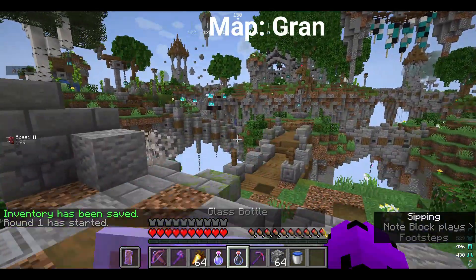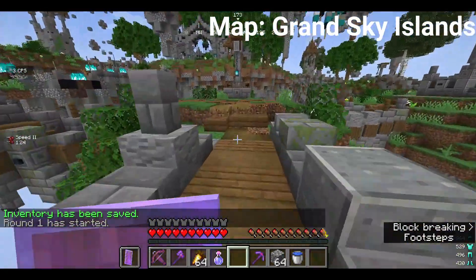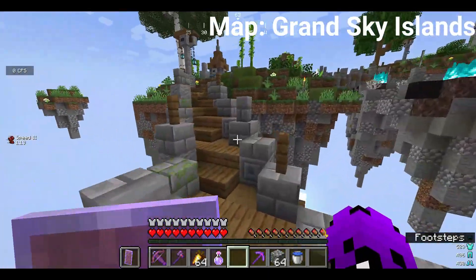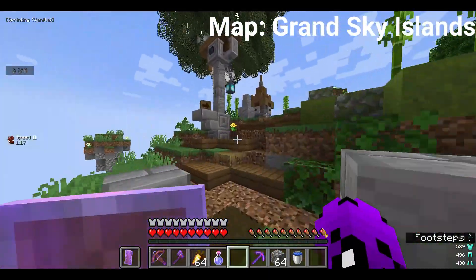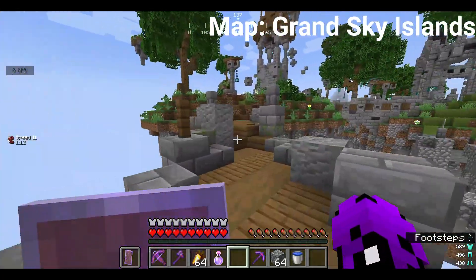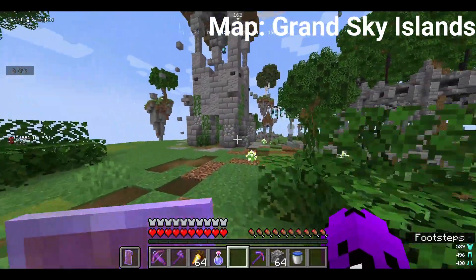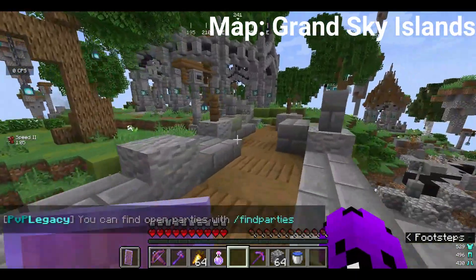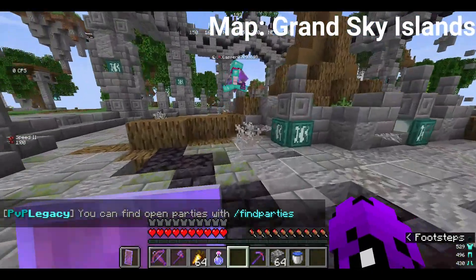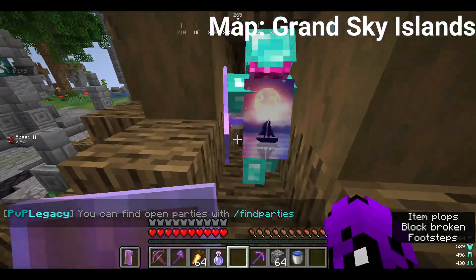The first special easter egg is on Grand Sky Islands. You start out on a spawn island and just walk along the path, making your way to the main island. It would be good if you have an axe to make it go faster, but you can use your hand. We're gonna make our way to mid, and then me and Casper will show you. Basically you go to the tall tree and you want to mine straight into it.